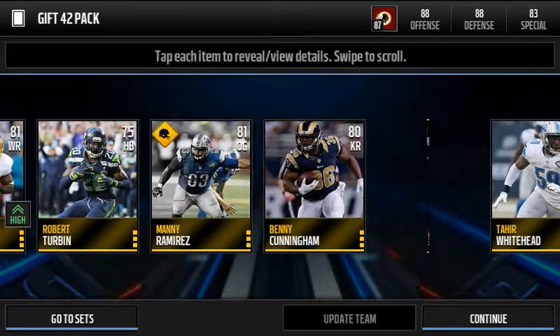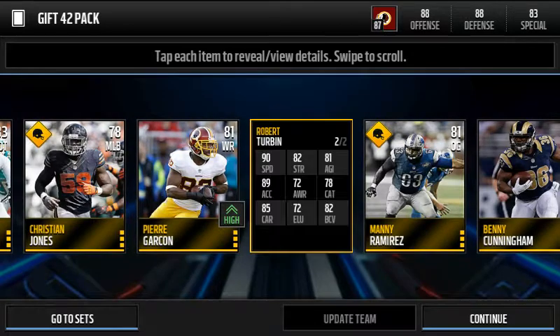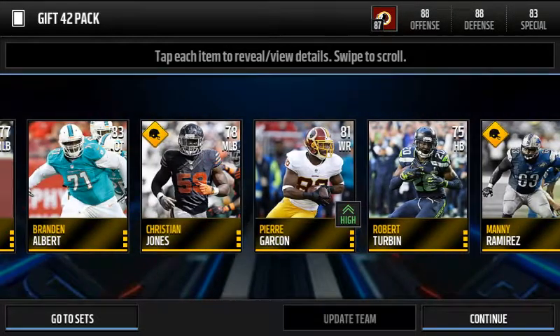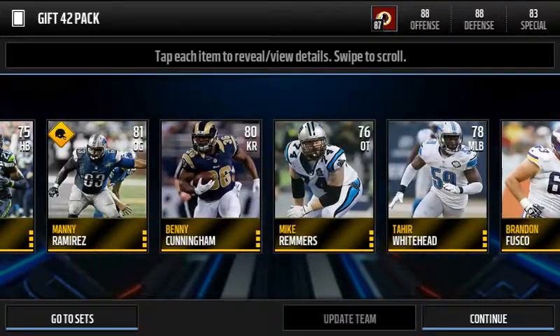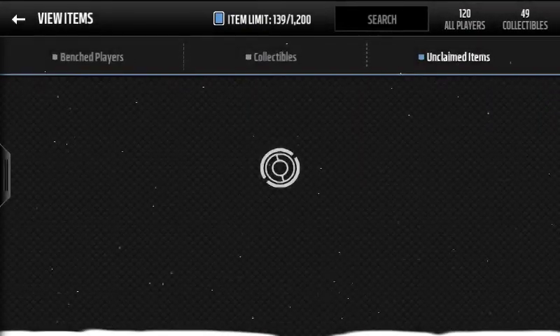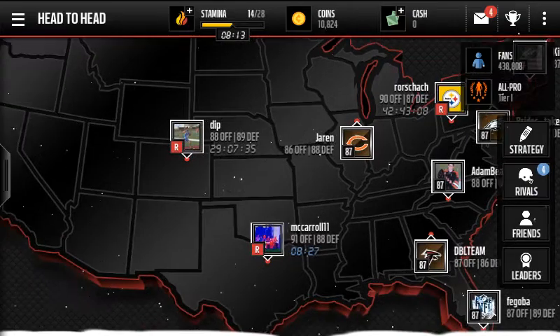We get Mike Remmers again. Bum. Robert Turbin — he's a good halfback, actually. That's a good budget baller right there. Pretty much like trash in this pack — absolute trash. Like, come on man. I would have rather done anything else than done that. I'm not speaking proper English right now.